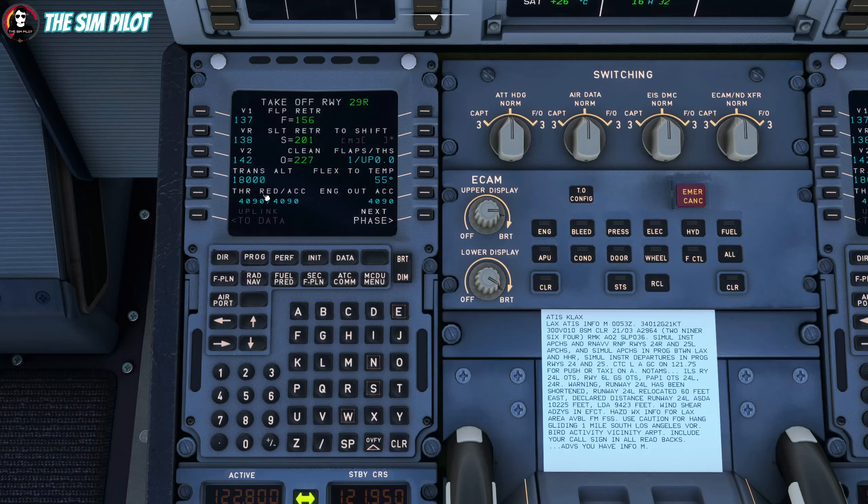As you can see we're seeing 4090 here - that's 1500 plus the airport elevation, which gives you the thrust reduction acceleration altitude and engine out acceleration altitude. When you reach this altitude you pull the thrust levers to the climb detent and the aircraft will use that setting to climb out to cruising altitude. Same for the engine out - after this altitude the aircraft will start accelerating and climbing even if you've lost one engine.